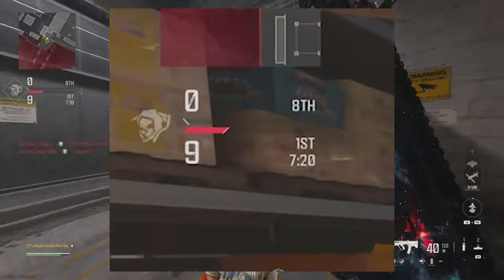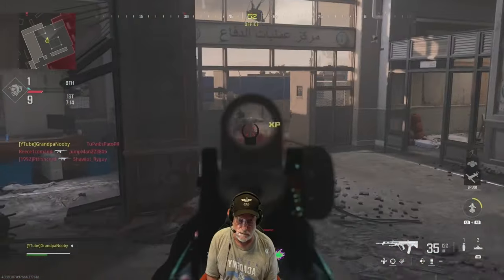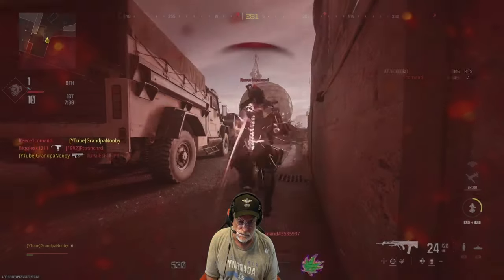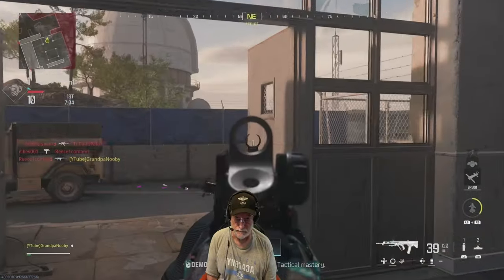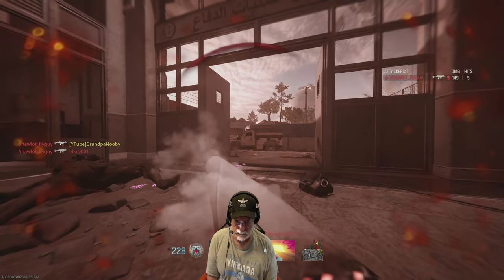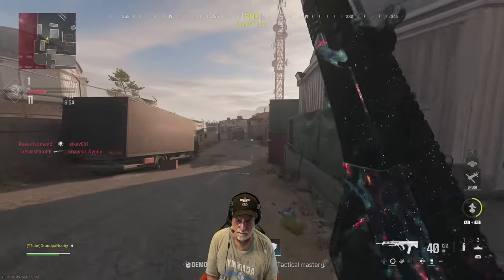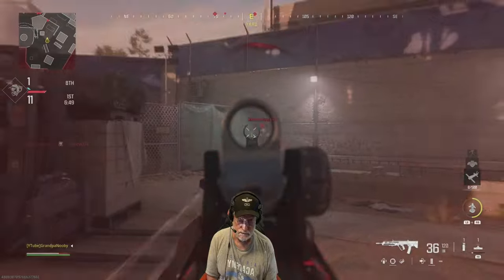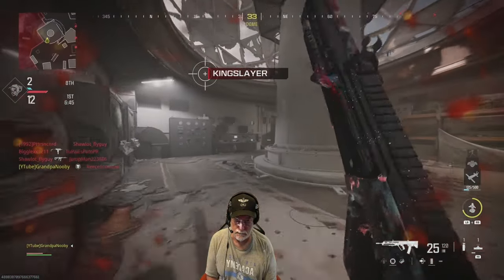Look at that — I spawn in down 0 to 9. How can they spawn you in 9 kills behind in a free-for-all? I guess people are leaving this match. Grandpa ain't making a lot of headway to start with. That guy's pretty quick, doing some slide canceling there. Some Muppet in the corner — oh, and he's Elvis. That's how you got to be Elvis, by camping.